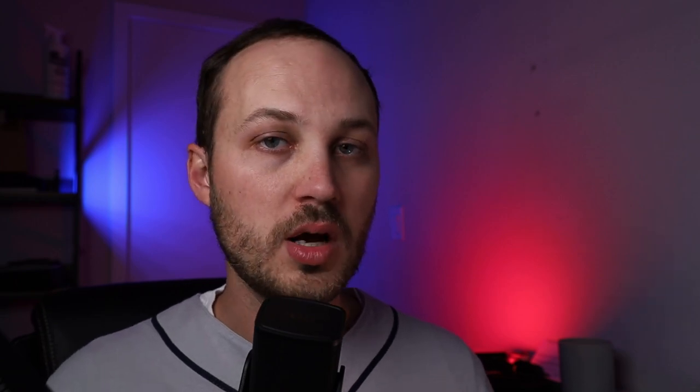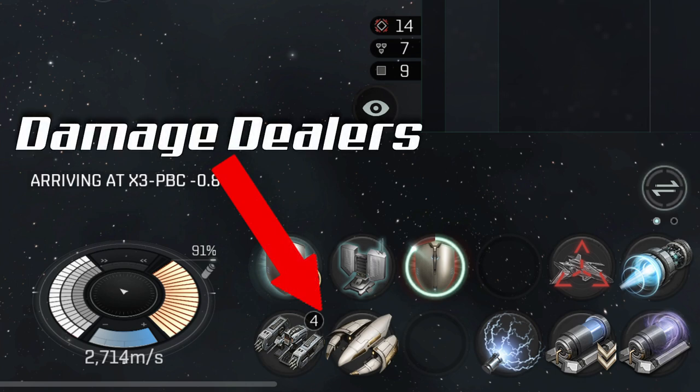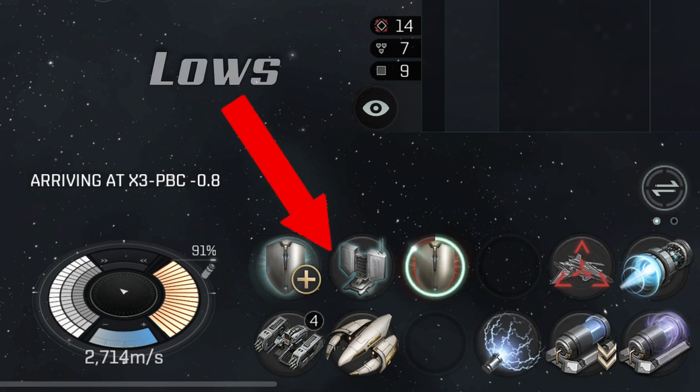What I mean by this is that I always like to put my prop mod up in the upper right-hand corner. That's easy for me to immediately hit with my thumb, and I always put my high slots down the lower left or on the second page. By having a consistent way that you do this, you can allow yourself to always know exactly where your mods are.